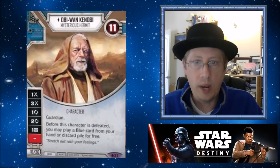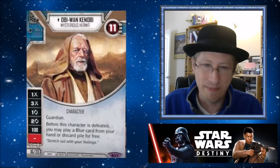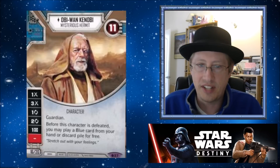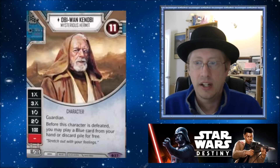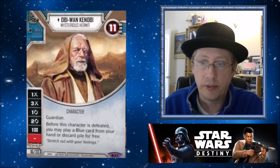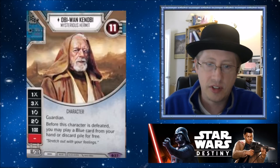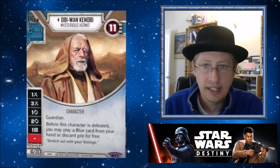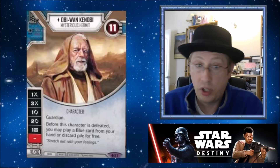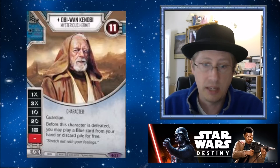I was way more excited about Obi-Wan pre-spoiler than I am post-spoiler. He's a legendary — because it's a cool effect. It feels like one of those cards that has such a flashy effect that it's hard to balance. That effect only gets more and more broken over time with more crazy interactions. I have a feeling in this set he's going to be kind of a boss card, but we may see enough new cards that just make him great.